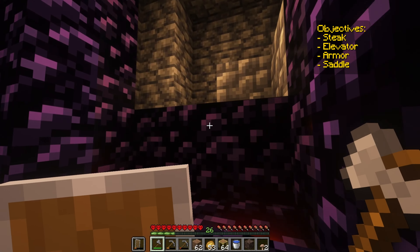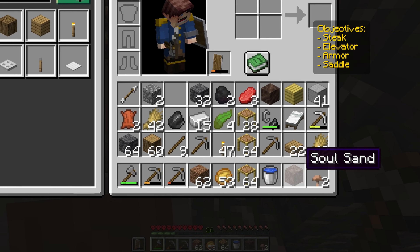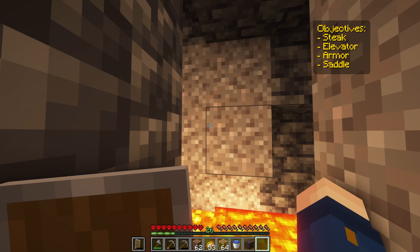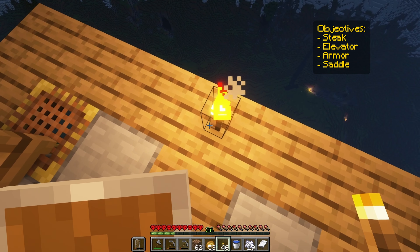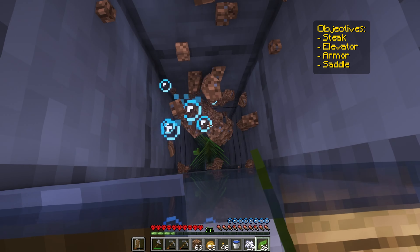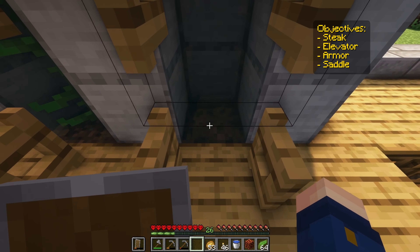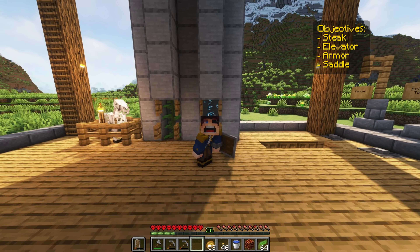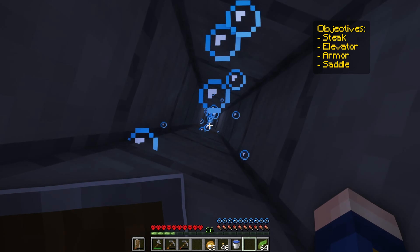And I guess that whole one item thing per seven days applies to the nether as well, so we're gonna have to throw that mushroom away — we'll come back and grab some more later. The soul sand is so much more important for now. Back at the very top of our base — by now all the kelp should have fully grown on each of the elevator shafts. Now, all we need to do is break the one piece of dirt separating each floor, as well as clearing the elevator shafts from the kelp. We'll do this all the way down. And finally, let's place soul sand on this side.